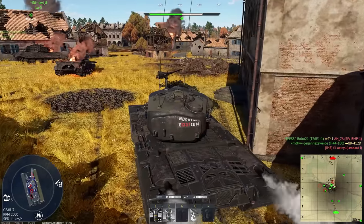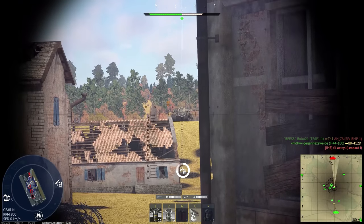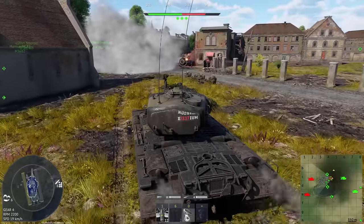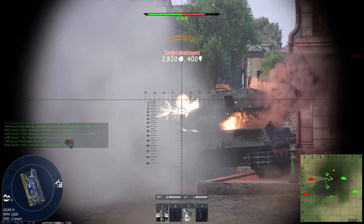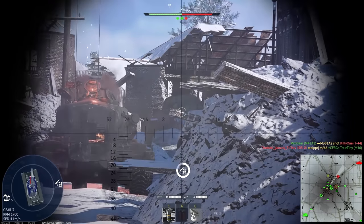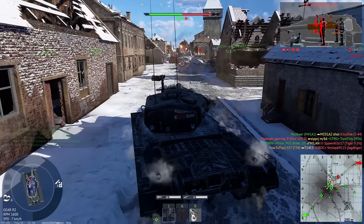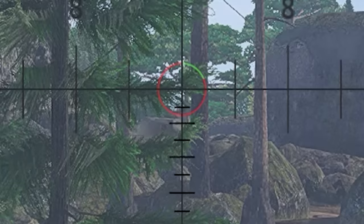But when fighting more protected tanks it's not so simple. The shell's penetration is not bad, but when fighting against most medium or especially heavy tanks, in order to penetrate their armor I still had to aim for weak spots. Weak spots usually are not at the center of the vehicle, so it's much harder to knock out all crew members at once, which often allows the opponent to survive and disengage.